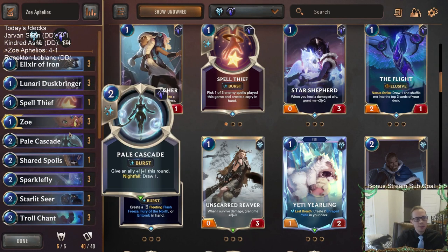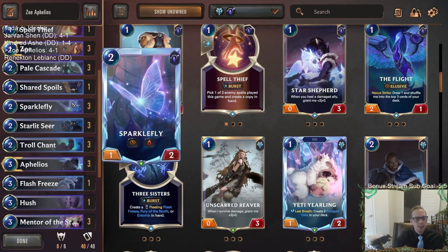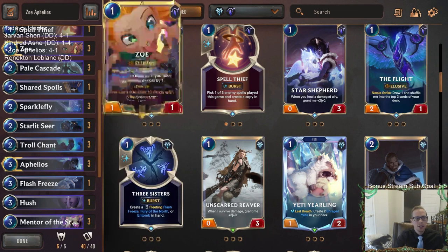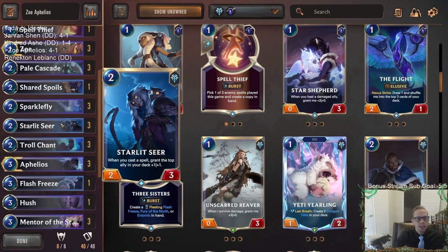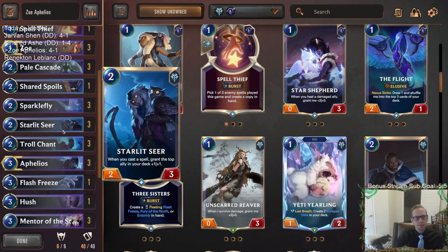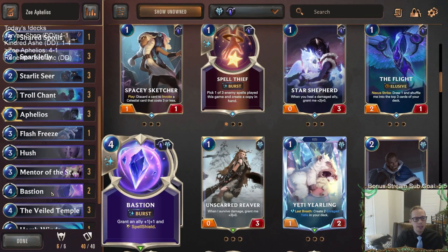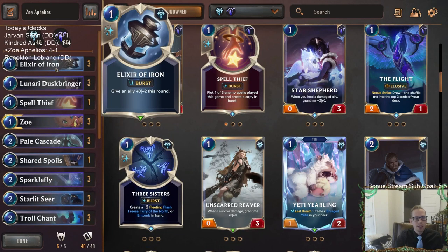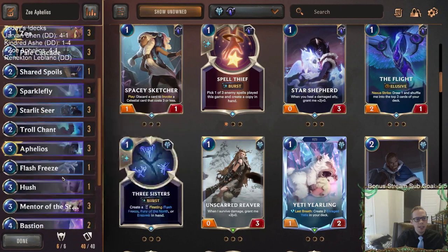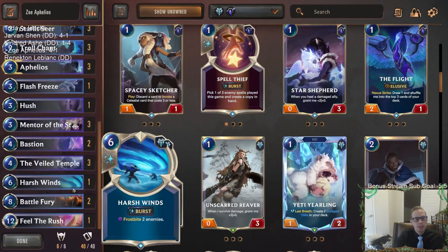This deck felt awesome — really good. Zoe and Aphelios are incredibly good champions. I really liked Sparklefly and being able to grow it. Sparklefly with Mentor of the Stones was really good especially against all these aggressive decks — Sparklefly really helps with that. But even Starlet Seer was awesome because we just play so many spells: Zoe gets spells, Aphelios gets spells, we get all the extra mana with Veil Temple. Since we play so many spells, Starlet Seer keeps granting that top ally plus one/plus one and makes things really big. Then Battle Fury makes stuff even bigger.